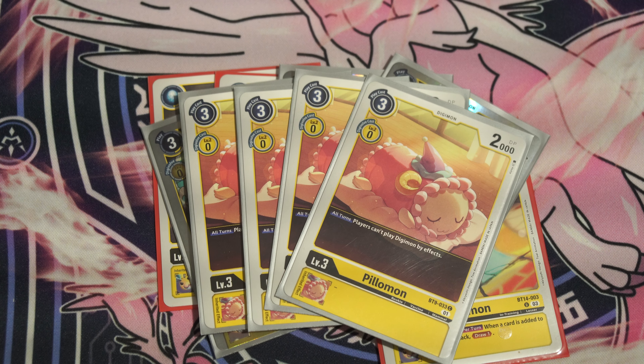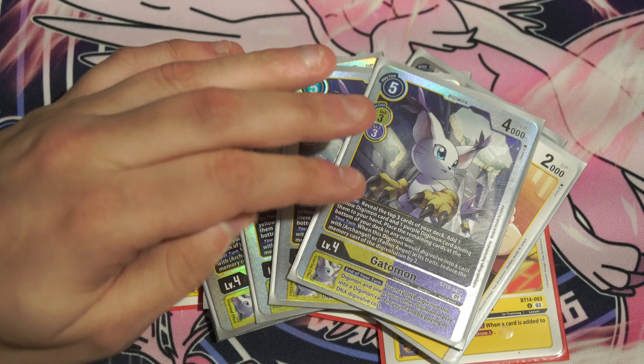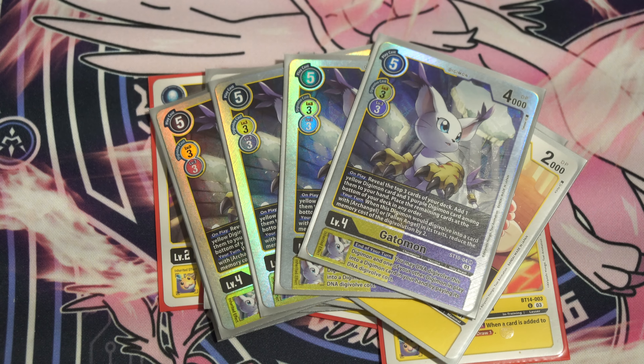While this deck only has eight rookies, you may not always draw one even after a mulligan — but that's not a big deal, because we have other good cards that are okay to start the game off with on turn one, such as Ghanomon.